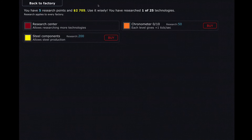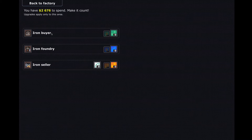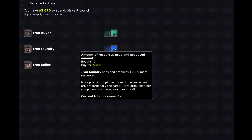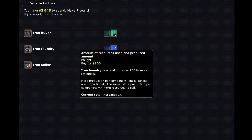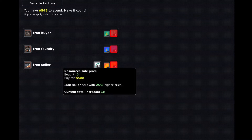In the research tab, we're basically saving up research to be able to get steel components later on, which is not too far away — that's only 200 research. Looking at the upgrades: the iron buyer will produce 100% more resources, the iron foundry will use and produce 100% more resources, the iron seller sells 100% more resources, and the resource sell price could be higher. We'll buy all of these.